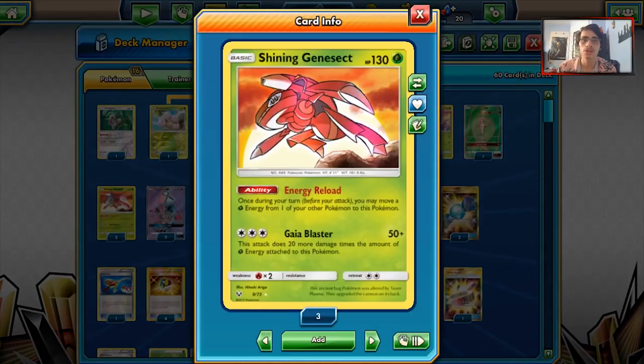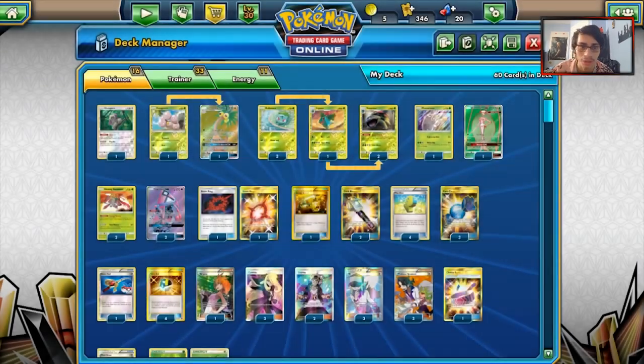If you have 3 grass energies on Genesect, that counts as 6 grass energies for Gaia Blaster — that is insane. Gaia Blaster can do a ton of damage for just 3 energies, so Genesect can hit very hard. It hits good numbers, hits Greninja for weakness, and also hits Lycanroc for weakness, which is very relevant.